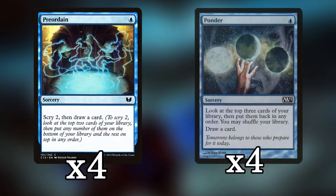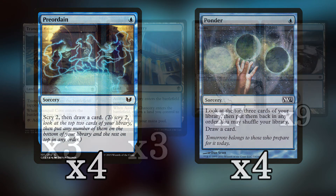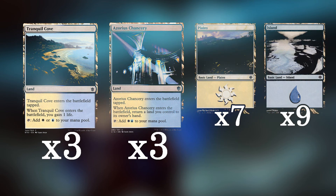Finally, we're playing four Preordain and four Ponder. There's not much to say here — we're just digging through our deck to find Steel of the Godhead, find the blades, and find counterspells if we need them to protect a Steel of the Godhead already on the battlefield. For the mana base, we have three Tranquil Coves, three Azorius Chancery, and a pile of basics — pretty standard Pauper mana base, nothing too crazy.